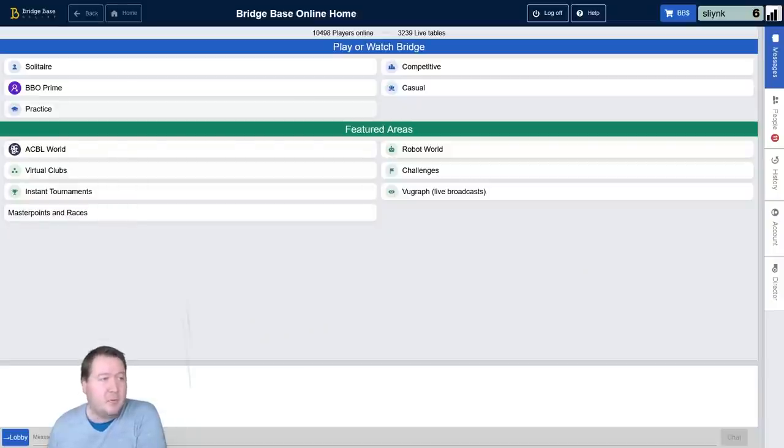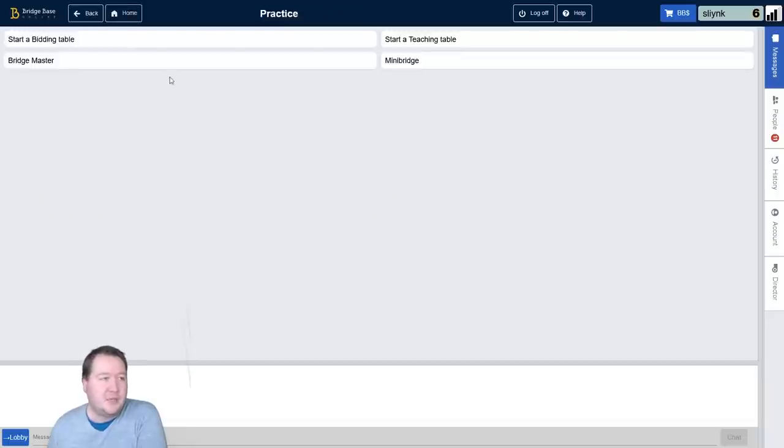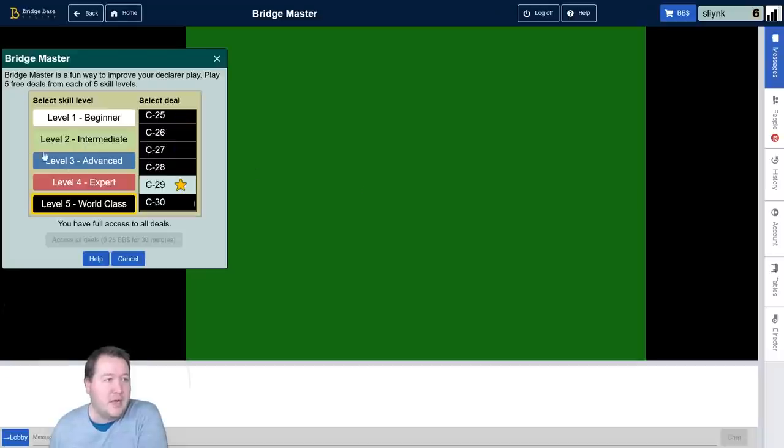This is actually a Bridgemaster problem. If you haven't seen Bridgemaster, it's a fantastic training tool where it teaches you all about Declarer play. So if you go into Practice then up to Bridgemaster on BBO, it's got five different levels, and these levels are probably misnamed. Level one is already difficult — that will trip people up. Level two is quite advanced. Level three I would put as expert. Level four is really hard. And level five — this is not understated — world-class. These are really tough challenges for anyone in Bridge.